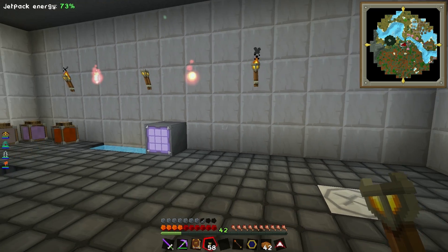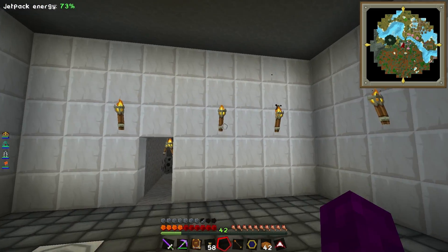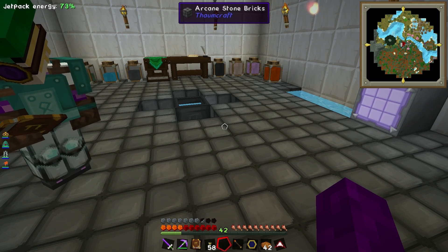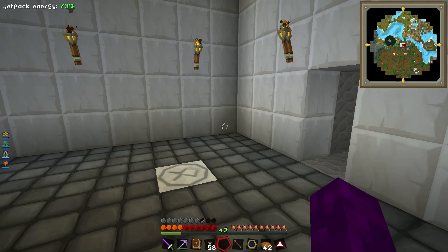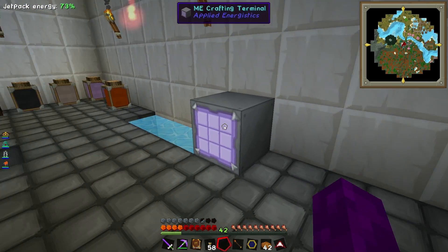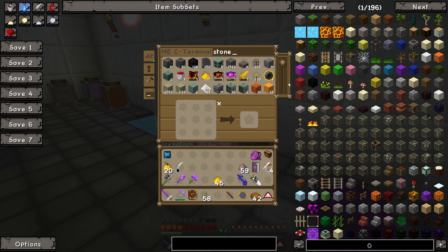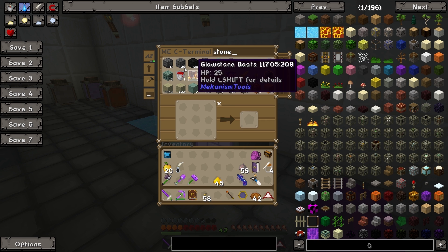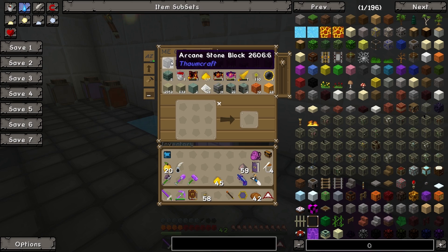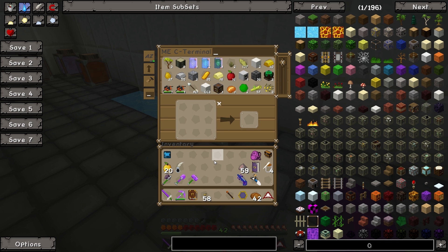Now we've got arcane stone bricks down here. I think we need arcane stone blocks as well. We want to make an alchemical furnace, which you make in an arcane workbench with a crucible and some arcane stone blocks. Arcane stone blocks are made from stone and a shard with fire and earth — pretty easy to make. Sounds spicy! We'll grab some stone. We've got loads of arcane stone bricks, but we need blocks.